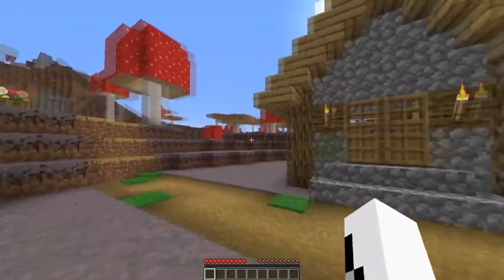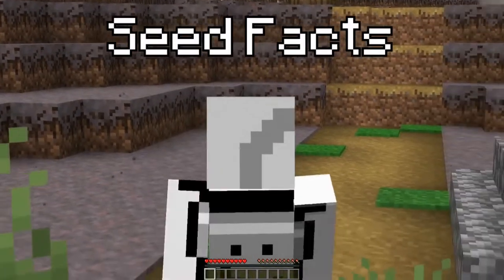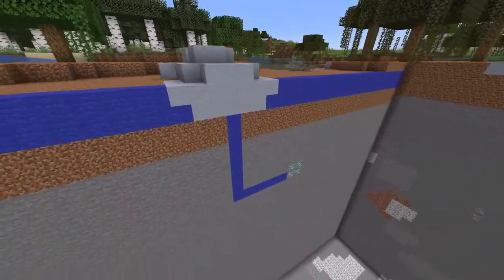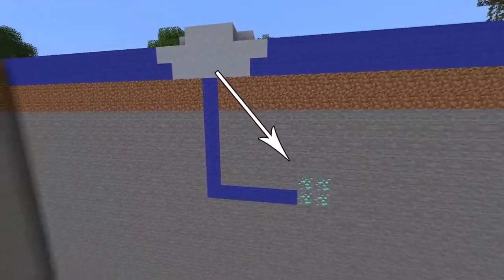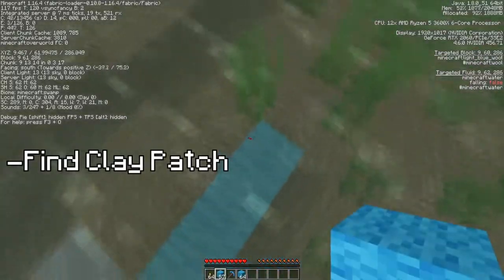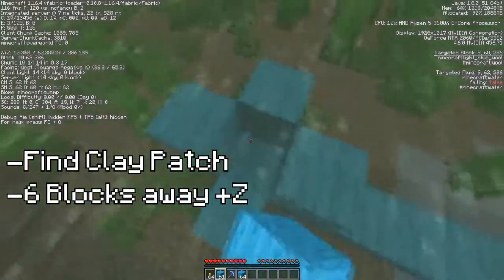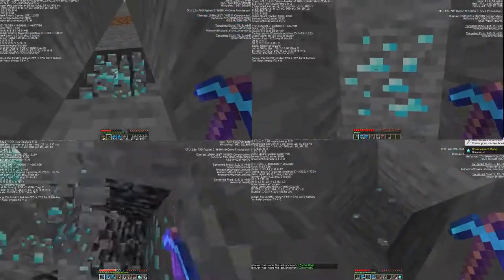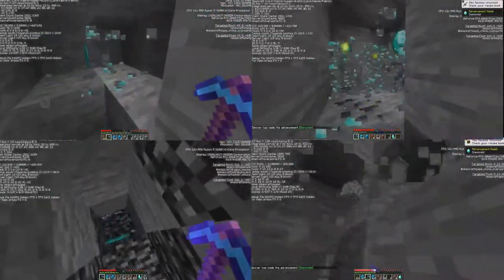Here are some seed facts you probably didn't know. Did you know that you can find diamonds using clay positioning? If you simply find a clay patch in a swamp biome, move six blocks away from the middle of it in the positive Z direction, then mine straight down, you will find diamonds. Who needs x-ray hacks when you have this?